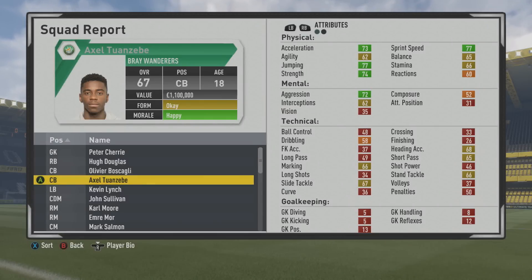Welcome to this player growth test. I'm with Tanglika Aksail Tuanzeb. The 18-year-old center back is at a 67 overall — a young center back who's been requesting me quite a bit so far.